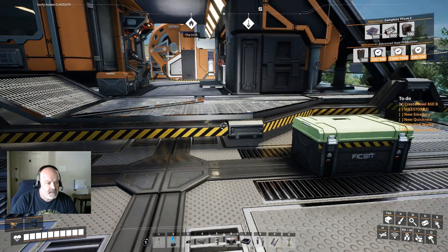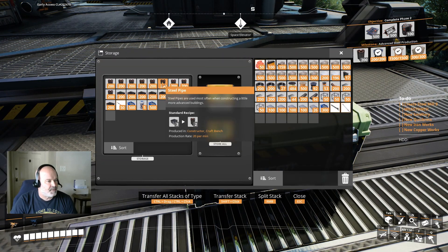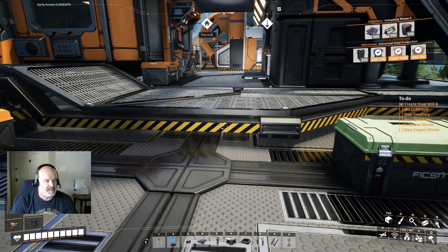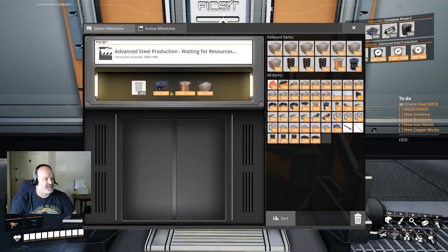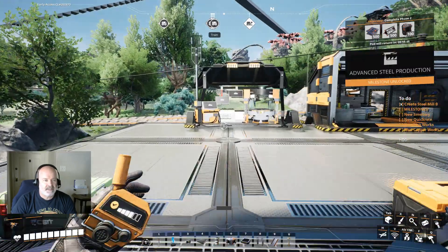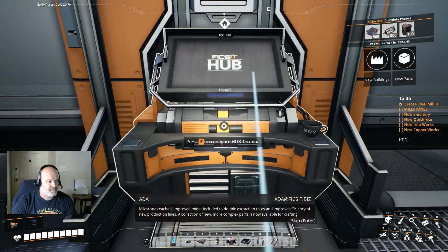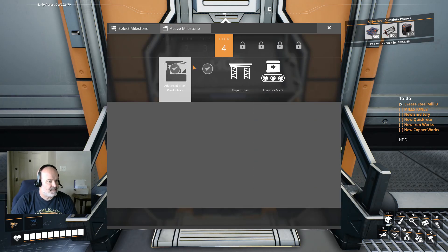Let's get some of these milestones done. You can see I picked up a whole bunch of stuff getting ready - let's get a bunch of pipes and beams in here, although I don't think I'll need as many beams as pipes. Let's get the advanced steel production done - and boom, we're going to basically kill tier four today. You're gone, get out of here.